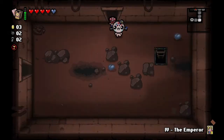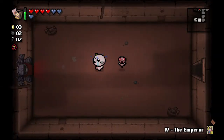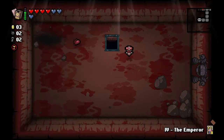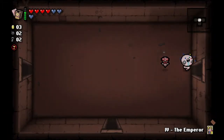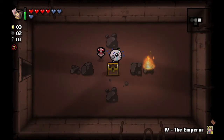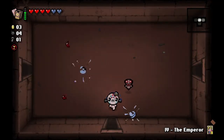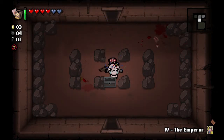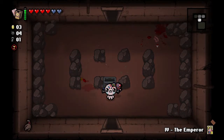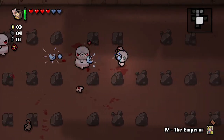Collect all our spirit hearts and we head on down, and then we'll find out exactly how far this run has to go. If it says mum's hard, it might have to go further. No, it's just the mum fight. Alright, easy. Kinda wish I hadn't done that - should've shot the bomb to slow it down. Any tinted rocks? We'll take Samson's lock. I think it's the same thing as the Bloody Lust item, just a trinket instead. I'm not sure - it might not give you as much damage.